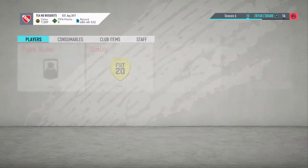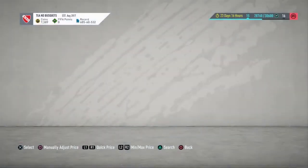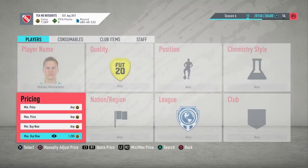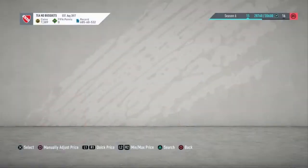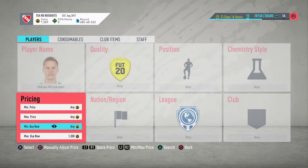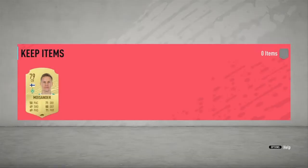Some people don't know about this or just aren't really into SBCs. Look at this — Nicolás Müller-Sander is going for about 1.4, maybe 1.3. So what I'm going to do is search at 1k and show you how easy it is to snipe them.